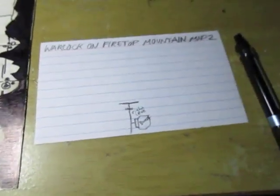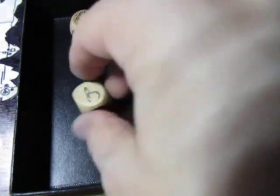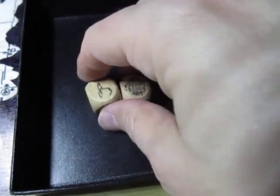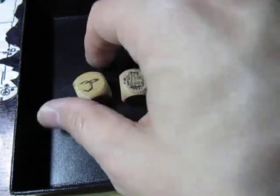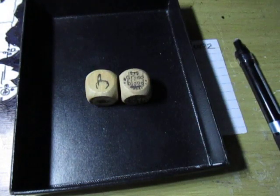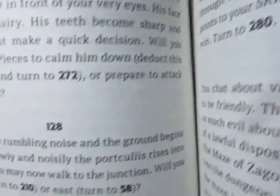I'll do a little immersion check just for fun. I've got my dungeon ambience and my senses. Rastan still has some dry blood on his tunic — goblin blood — and he wears it with pride. He moves on west. Let's see what happens. I'm going to go west, so that's page 210.